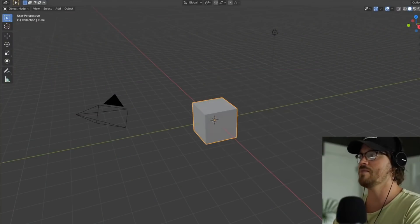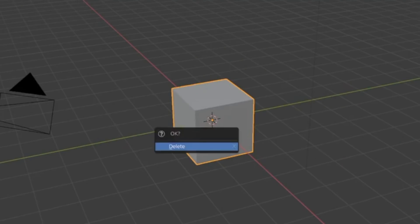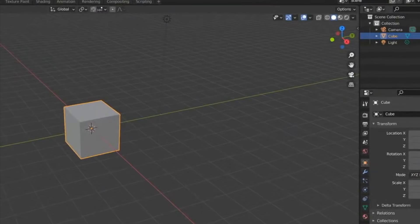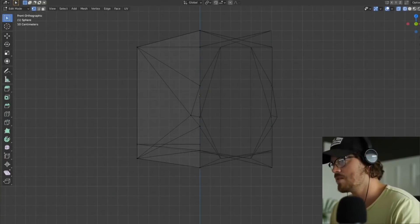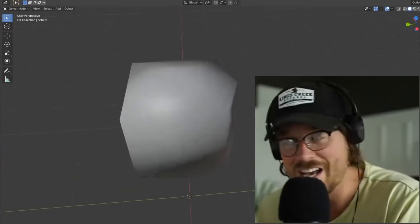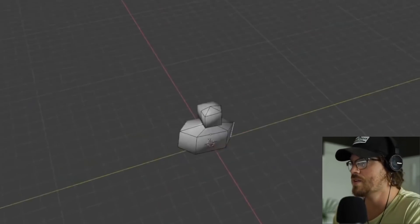Alright guys, we're gonna delete everything because everybody knows the first step to creating a Blender model is deleting all the default objects. We'll have just a baby, and then he's gonna have four legs sticking out. Just trust me here guys — this is gonna be our baby's head, there's his face. We're gonna do a mirror modifier. There's our baby's face, very nice. And I'm gonna extrude out and do a big body.